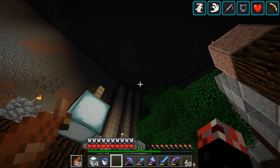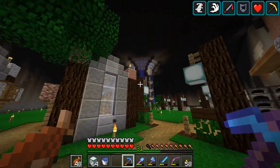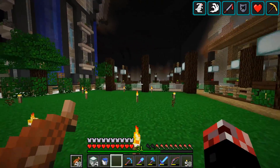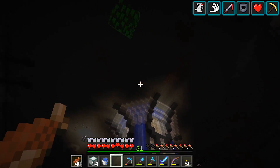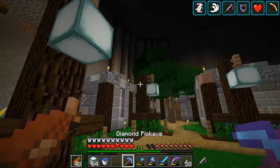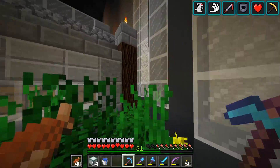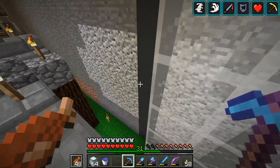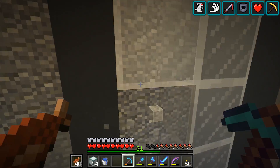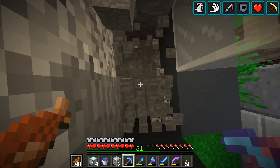We're going to continue working on the corner area — dig out some blocks, get some water down. I'm going with the same sort of water design, just with sea lanterns behind it. The only reason there's lava nearer the top is because you guys suggested it, and it looks kind of nice. Some of you will be suggesting we do one or the other, but I kind of like having both — water and fire, two of the earthen elements.